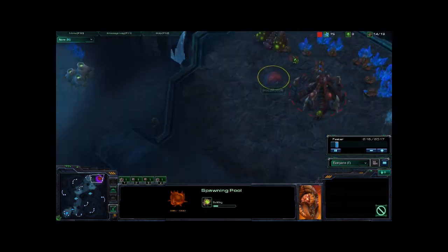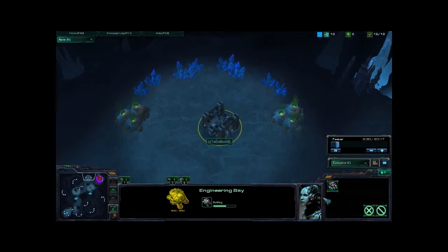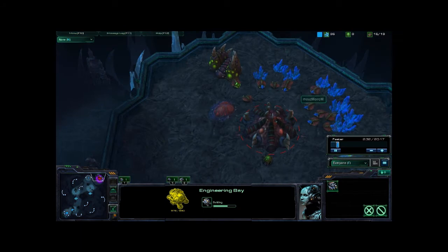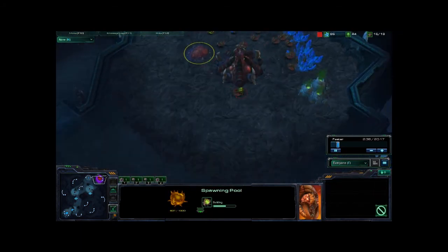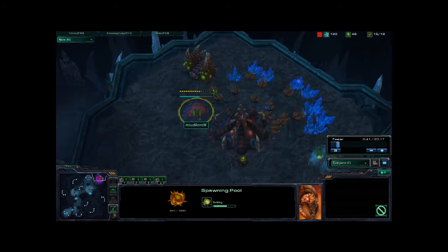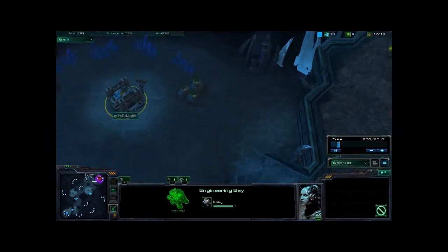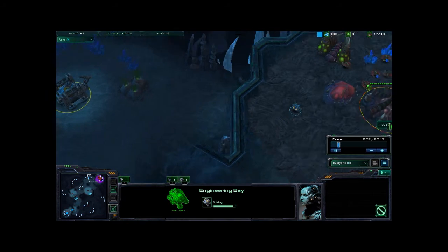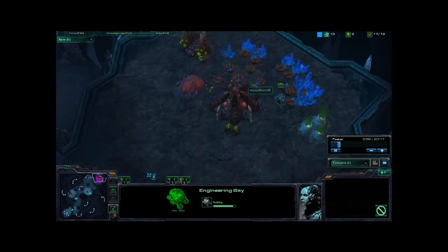He's got the extractor, and the pool a little bit later. It looks like Demoslim is building an engineering bay, which are very cheap at just 75 minerals. He's building that to block that early expansion, but this is going to work out great for Maro, because Maro has not chosen to go for an early expansion. All it means is Demoslim is wasting minerals — but he'll get a 75% return, since he built it just up to the point before cancelling. It still has about 750 HP, but he can hit cancel and get a pretty good return on income.